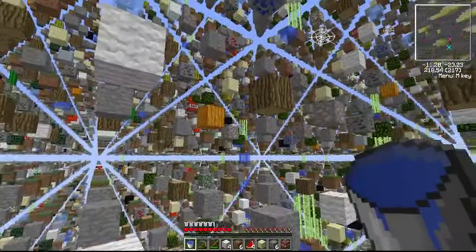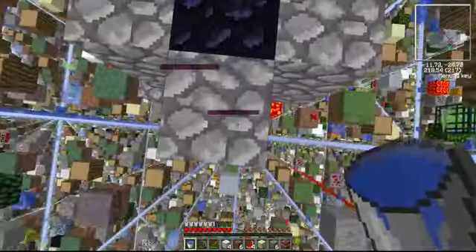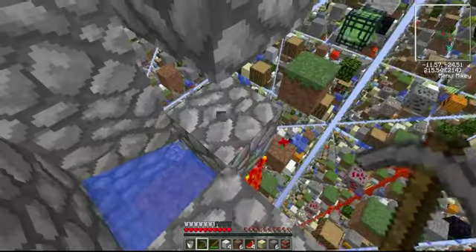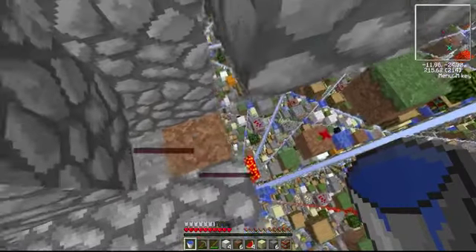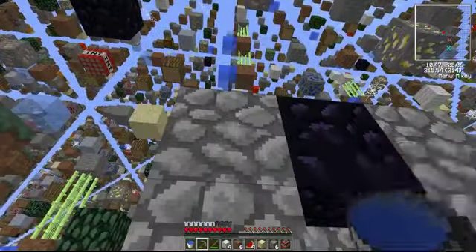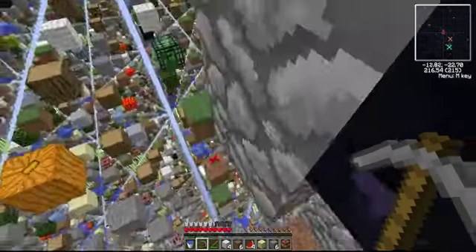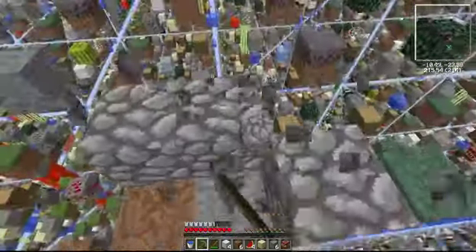I suppose it's a way of getting cobblestone faster than with a cobblestone generator. I don't know if it's necessarily more efficient, but it's definitely faster. Right, it looks like the lava's receding now, so let's try and do some cleaning up here — just mine what cobblestone I can.